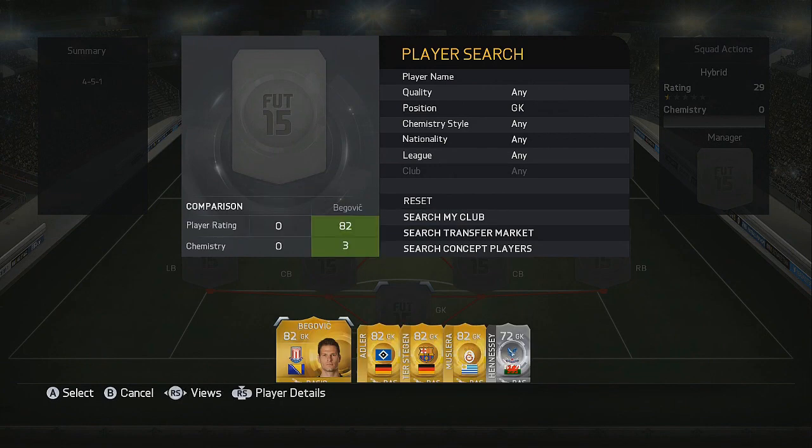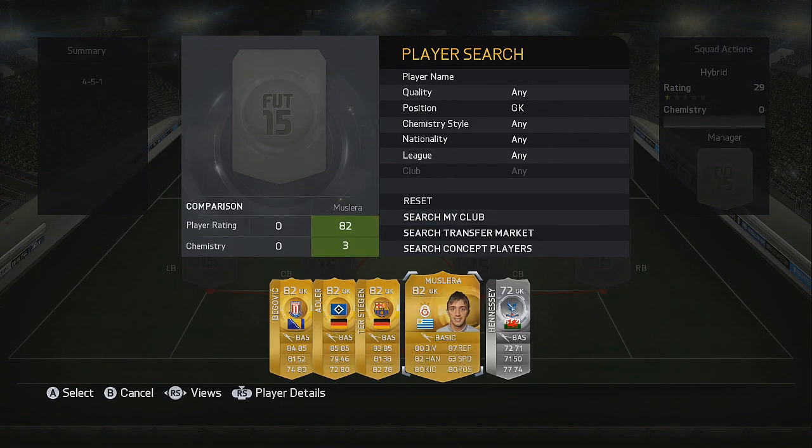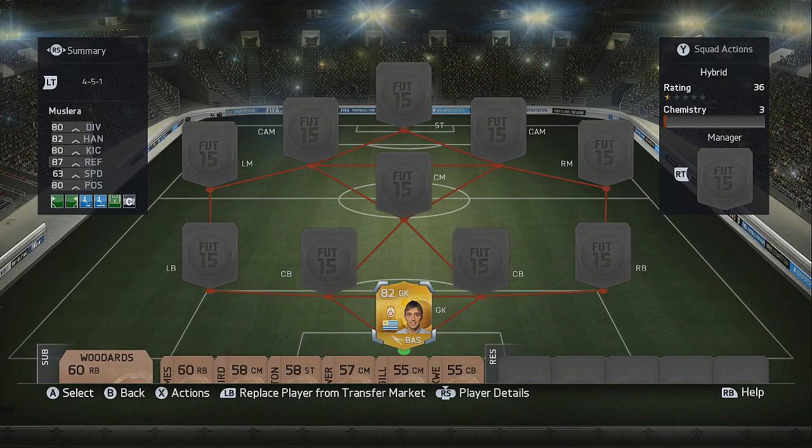Going straight into the squad, firstly in goal we've got Muslera, starting off in the Turkish league with Galatasaray. He is 82 rated and does have some incredible stats — really a very good goalkeeper this year, probably one of the best I have used so far. A very good player to start off the squad.